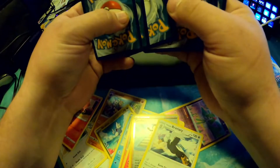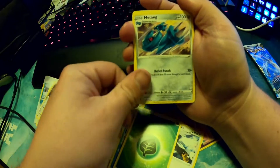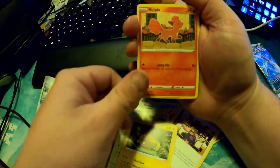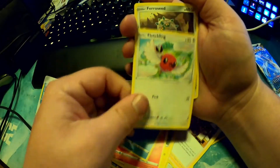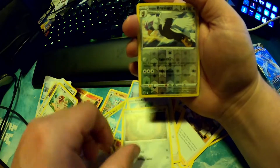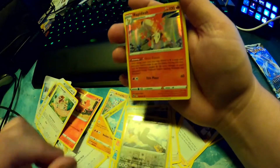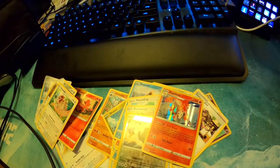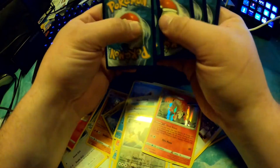Fire energy, grass, Metang, Lopunny, Stunfisk, Vulpix, Snorunt, Fletchling, Barraskewda, Bravery — and a hollow Rapid Dash. Just one hit. Let's see if there's any last pack magic.